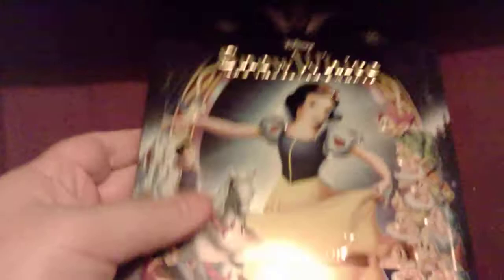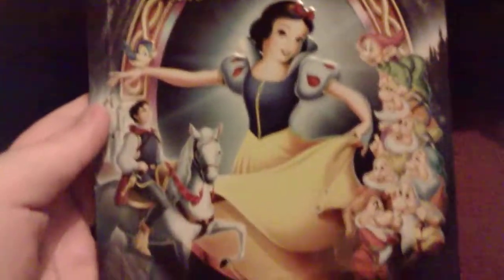Next up is another Disney one which I'm super sure to have — and that is Snow White and the Seven Dwarfs. Got a slip there, amazing steelbook. Oh, look at that, that's so cool. I know these codes can't be used in the UK anymore, but maybe someone can use them in America. There's the artwork of the Seven Dwarfs in there, with Snow White on the back.